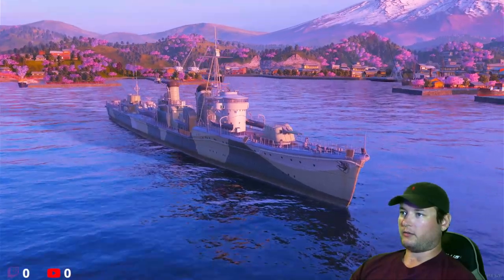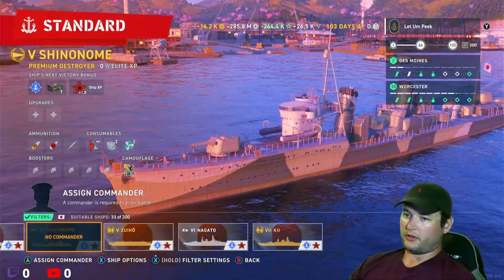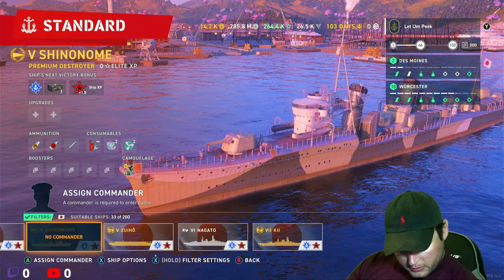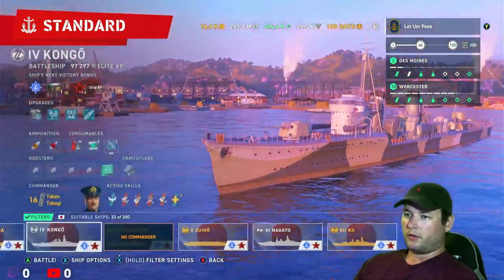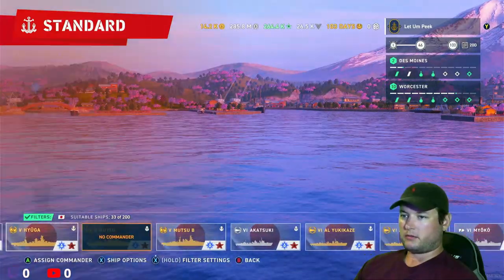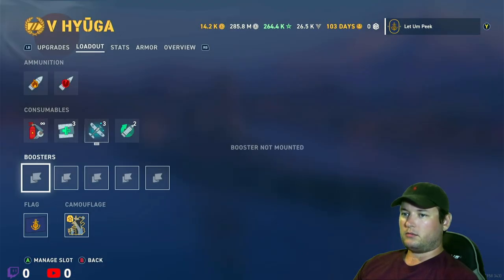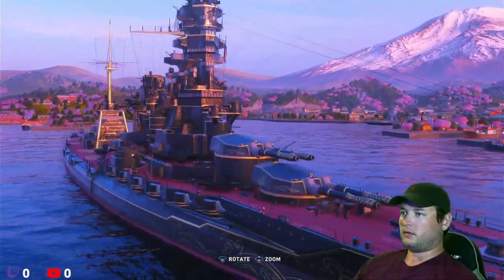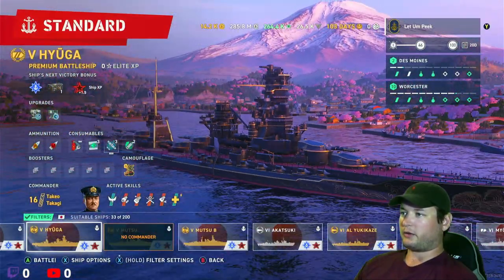I got this from a crate not that long ago — rarest ship in the game, I'm told. It's nothing special. Okay, what else do we got? So we've got new camos. Well, the ship I was just looking at had a secondary camo — not Mutsu... right there. It got the gold camo. I like it. I wish I could really see it.